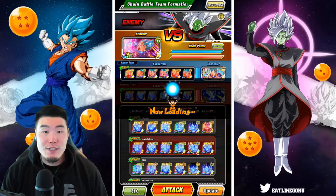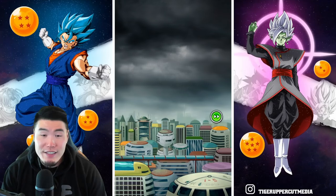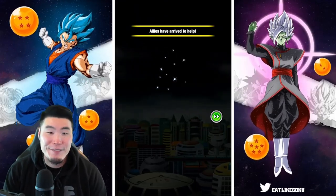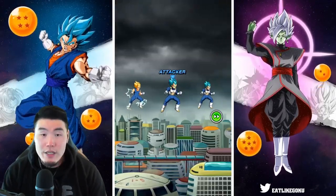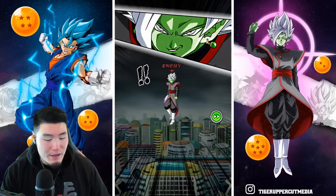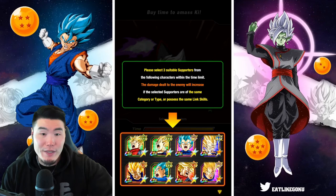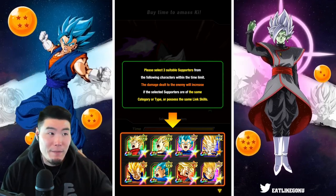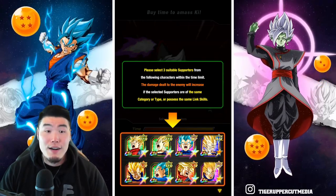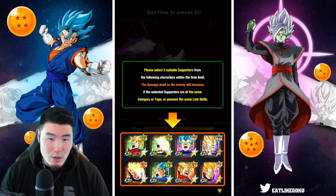With all that said, let's jump into our first run here. For the defenders, we're looking for either three Blue Vegetas or three Majin Vegetas. So here we go. Recently I did have to transfer my account because I was having some login issues on my other device. So we got the tutorial again, which gives us some time to consider our options. And it looks like we do have three Majin Vegetas, so I guess we'll go for that.